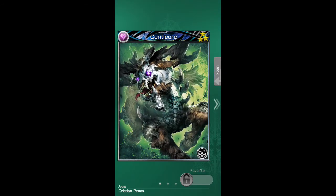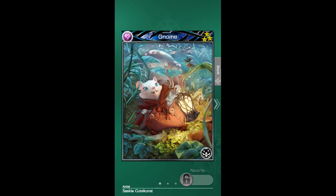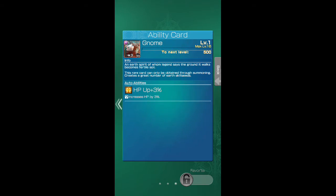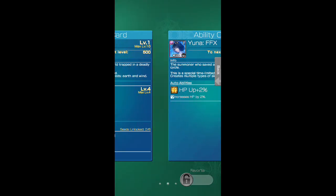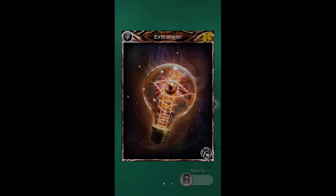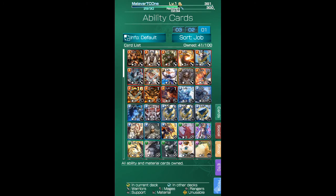Centicore, Gnome. Yuna — you get her from being part of the pre-registration. And yeah, that's pretty much it. I hope you guys liked looking over the cards that you can get for purchase at the moment. Please like and subscribe, and I'll do some summons later. Thanks, bye.